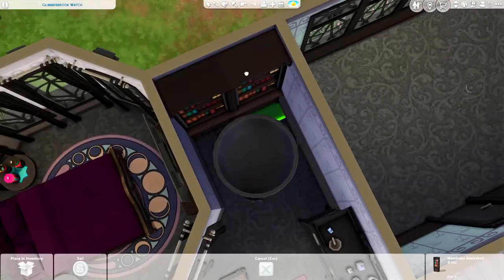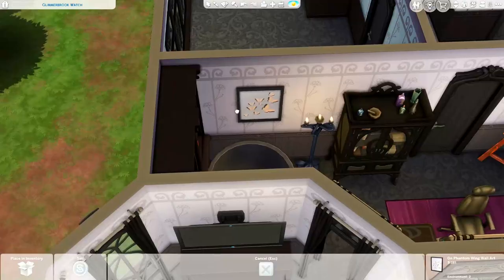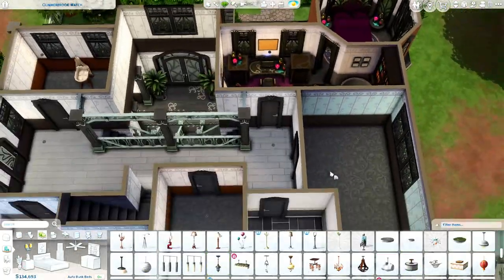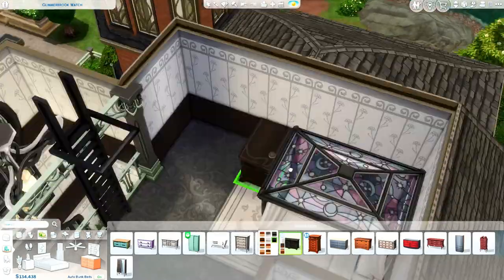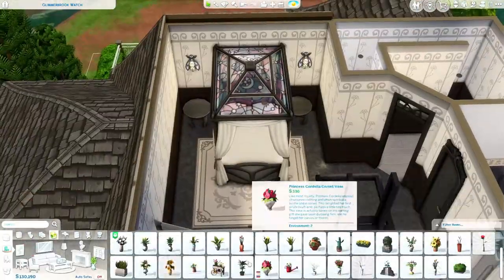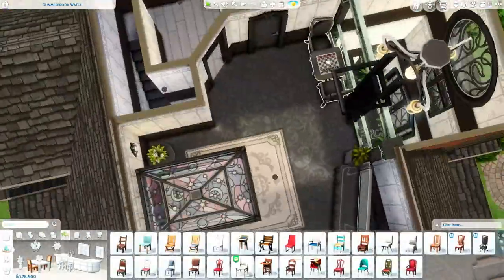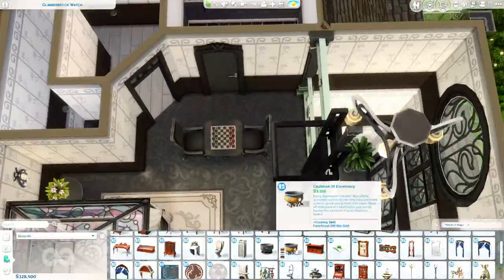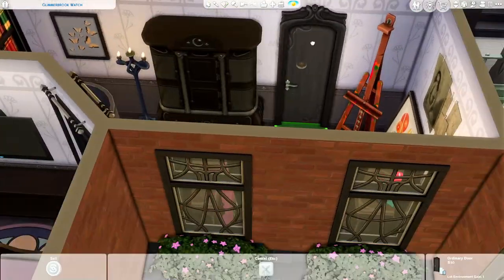I tried to give each sim a different personality through their room. For the teen girl's room, I added candles everywhere, pictures with butterflies and insects on the wall, a magical wand, and one of the orbs from Realm of Magic. The parents' room is on the third story — they have one of the coolest rooms in the house with the loft area and that little area to look down over the chandelier. I also come back and add potions into a little chest cabinet later.